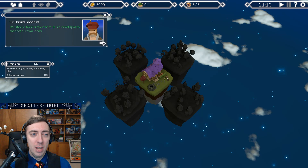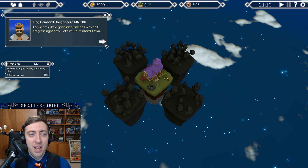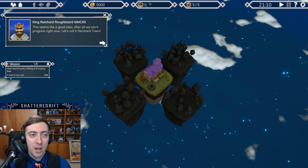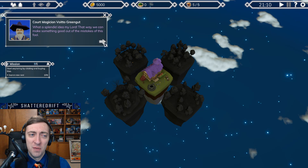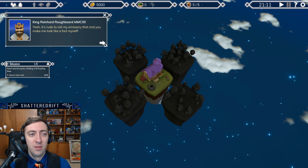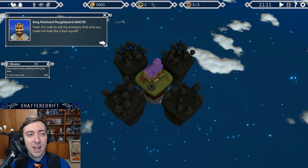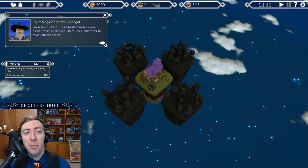Nevertheless, we will lose time getting through the forest. We should build a town here — it's a good spot to connect our two lands. Let's call it Reinhard Town. What a splendid idea, my lord. This way we can make something good out of the mistakes of this fool. Yeah, it's true that calling my emissary that makes me look like a fool myself.